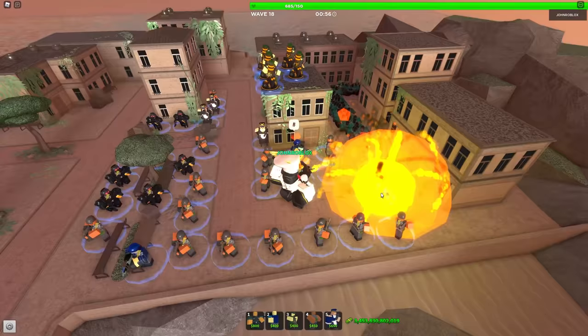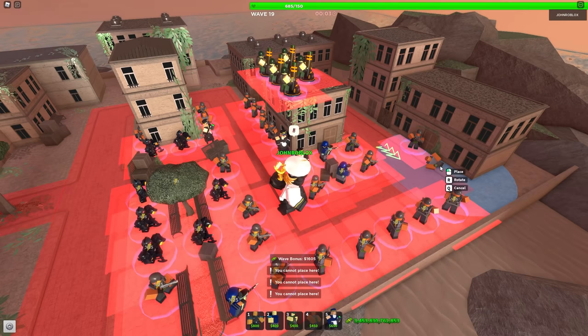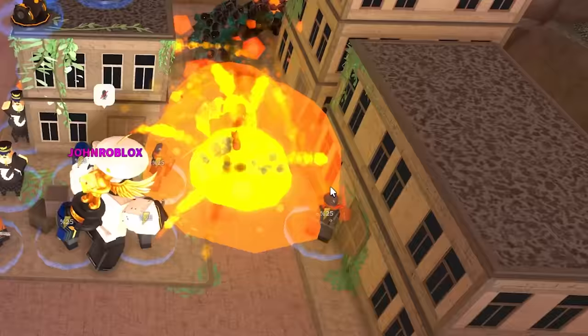Okay let's see how we do with that. Fallens are maybe a bit too OP — they're punching through kind of. I'll spawn even more and we should be fine. I think we could take on a thousand fallens. It's time to spawn in a hundred fallens and I'm gonna run this command many times, let's see what happens.